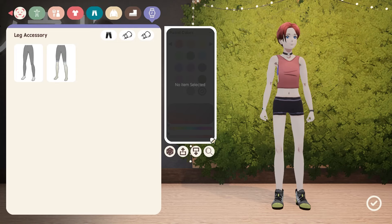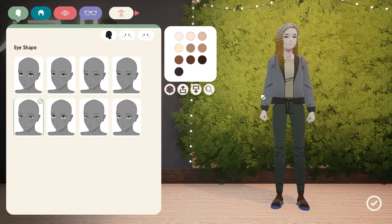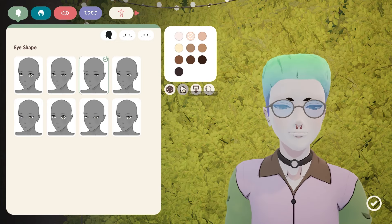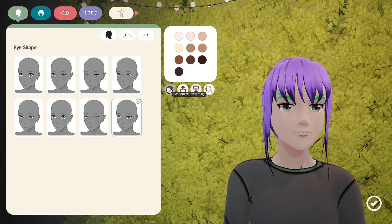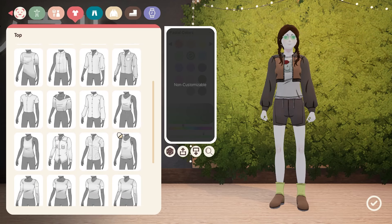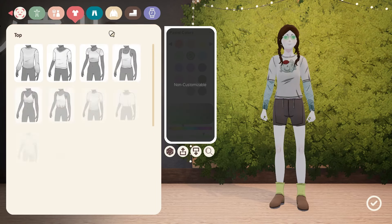Now comes the coolest part — randomization. This is randomize everything — it's going to show you what this system is capable of. What I'm actually going to do is zoom in on the face first and randomize a little bit. You will see all the different stuff you can do here — it is kind of sick. It's a good way to see what it's capable of, the different combinations you can go for, the different beautiful characters you can make, and the different hideous amalgamations it can throw at you. So keep in mind you might get stuff here that's not in the character creator — I'm going to report that as a possible bug.